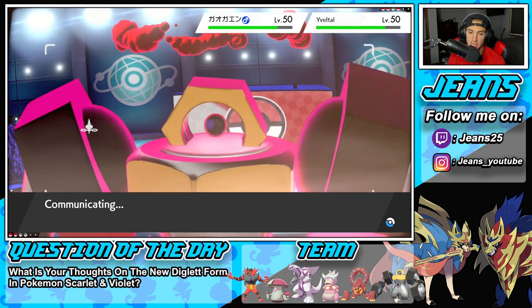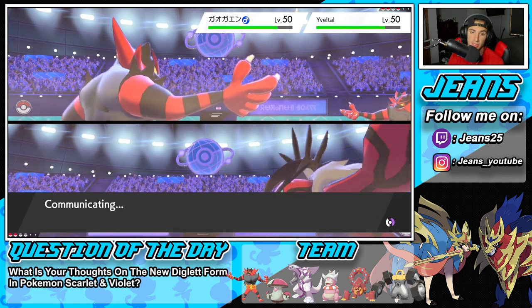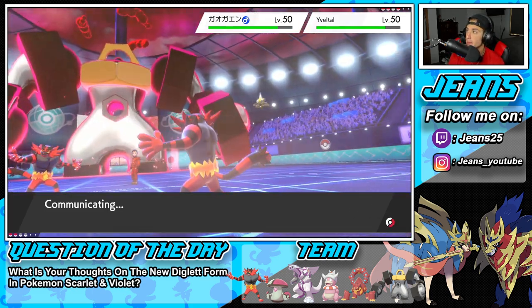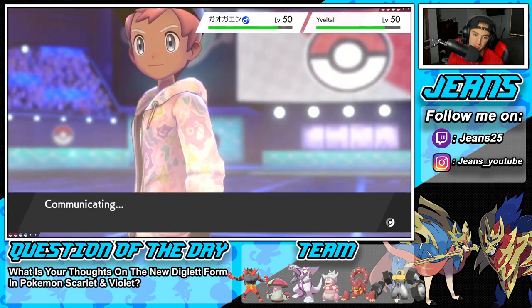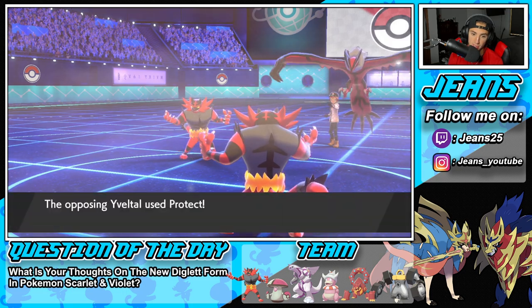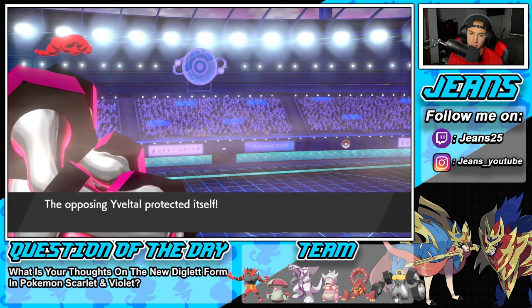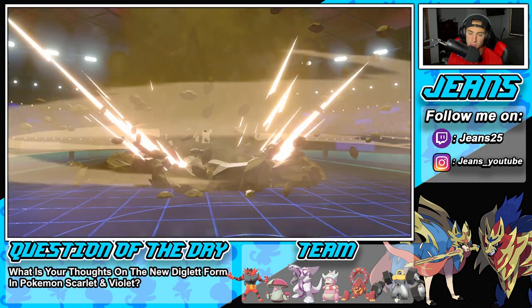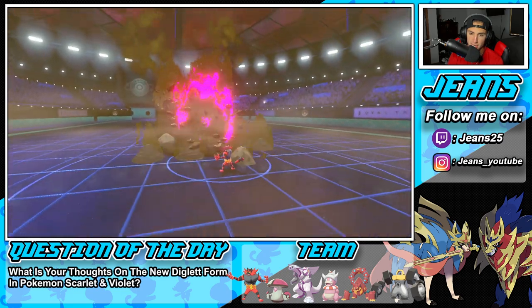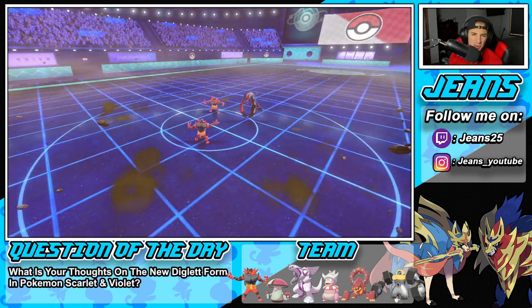I'm going to Quake straight into the slot and Snarl while Yveltal is on the field, because if he swaps into a special attacker we'll get off a Snarl. Last turn left in trick room — so Snarl could actually benefit us. He protects Yveltal — good thing we're not going after it. He stays in with Incineroar. This should KO even though we're minus one. We do not — that hurts.